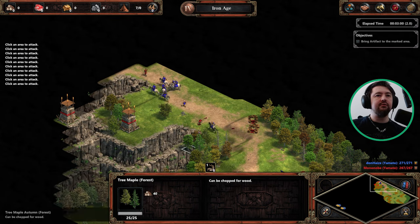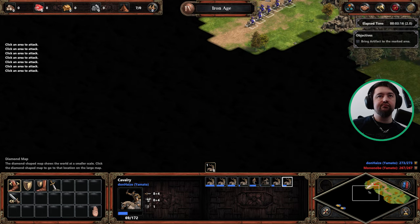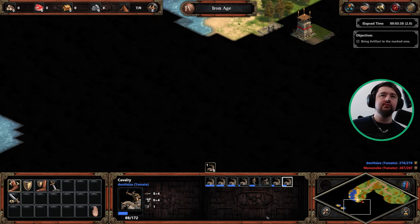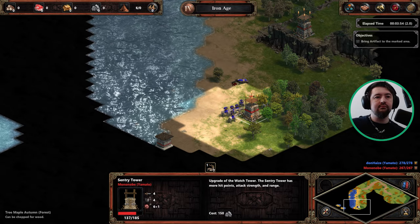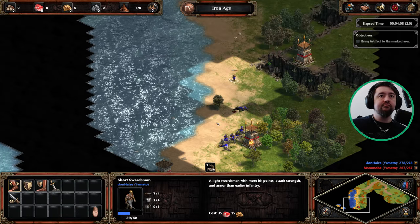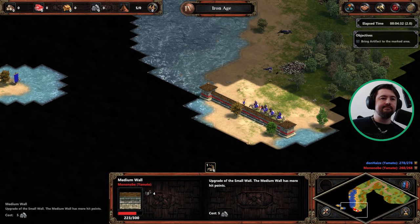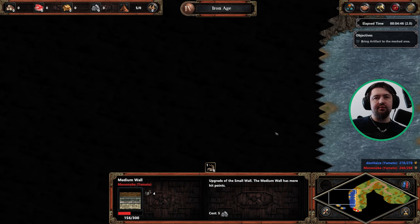I'm just going to lure the enemy in rather than fighting next to their towers. There should be the majority of their troops dead now. I'm pretty much just beelining to the enemy base. We are going to be getting a replacement army anyway, so it doesn't really matter what we lose to an extent. We destroy this, get a couple of transports, go to this area, then we take out the army over here.